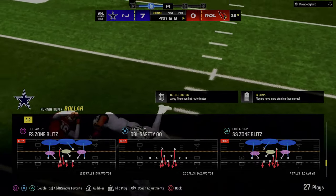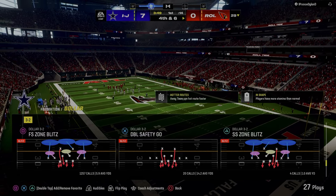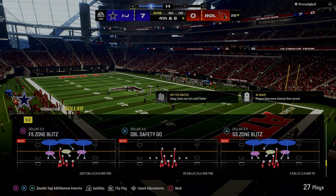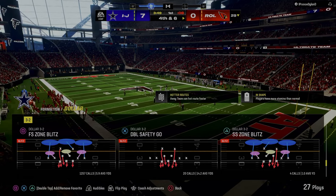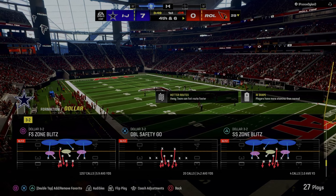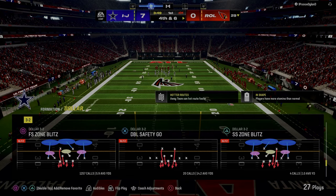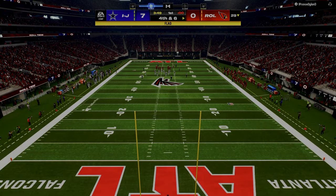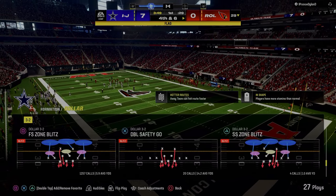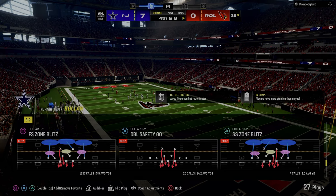If you really boil it down from an execution perspective, offense comes down to: are you able to read the defense properly, are you able to consistently read the defense and hit the open receiver? Defense, and to a degree play calling — but that's more scheme — is what we do on the Patreon, teaching you which routes work and which coverage adjustments work. Really it just comes down to decision making, knowing when to do that defensively, and offensively being decisive and consistent with your reads.